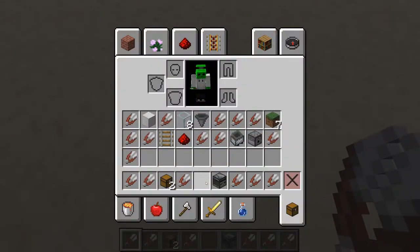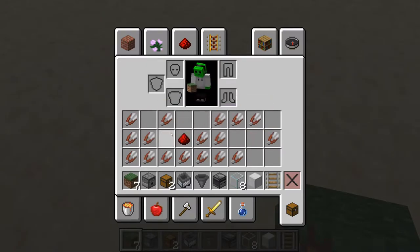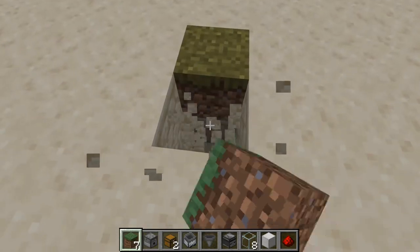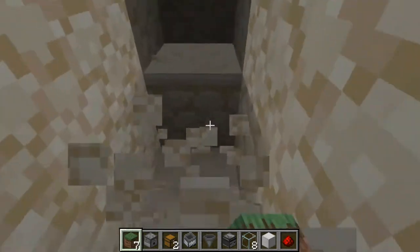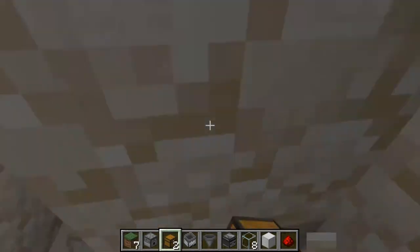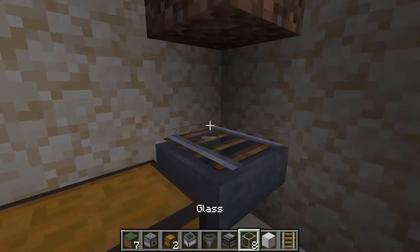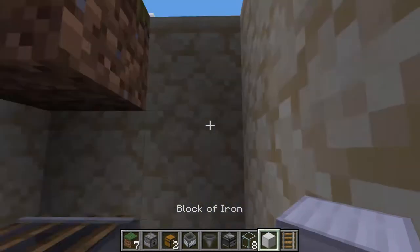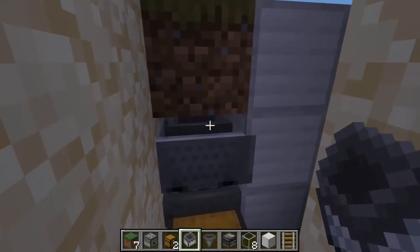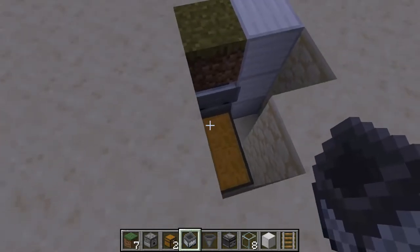So let's grab all of this and get building. First thing that you're going to do is place down your grass block and go below it two blocks. Place down your chests. And then you're going to have your hopper running into those chests with your rail on top. Now you're going to want to fill this up with the blocks that you just got — I'm just going to use some iron because that's what I have in my inventory. And then put your minecart with a hopper on the rail. That way any items on this block will get sucked down.